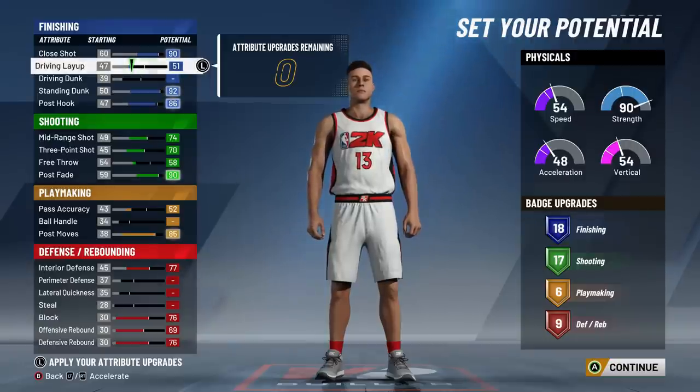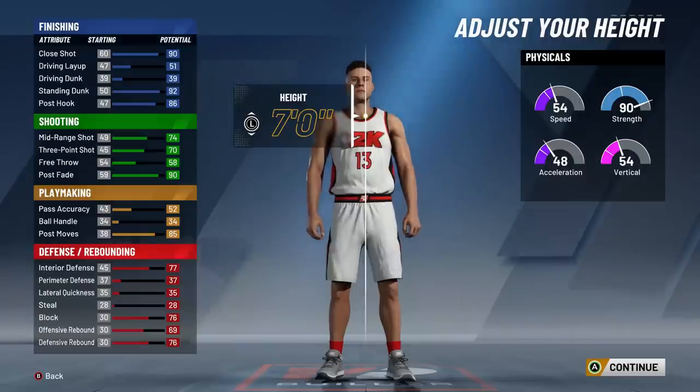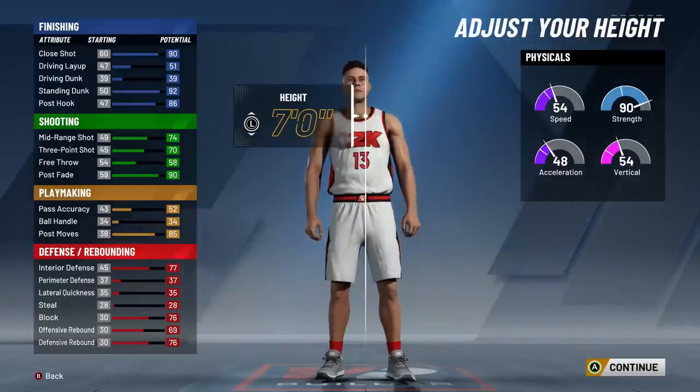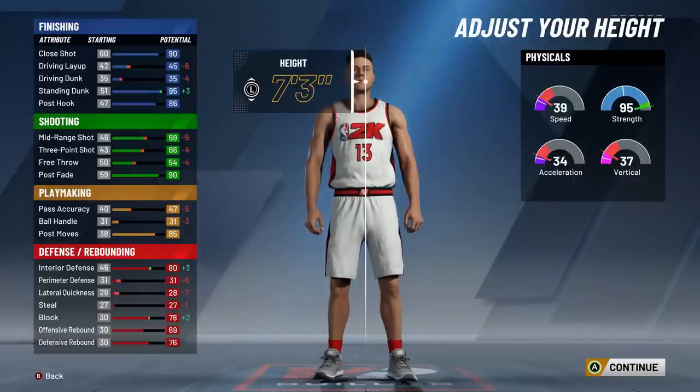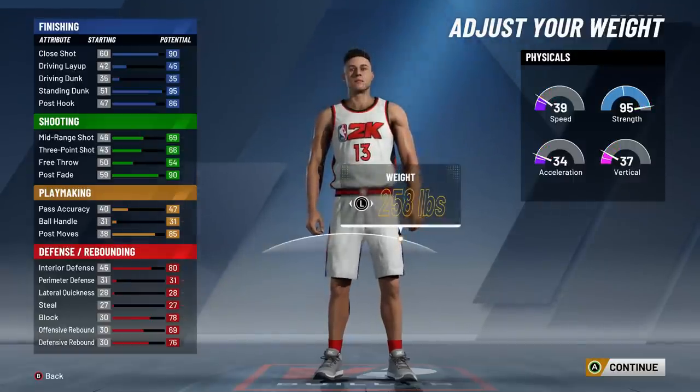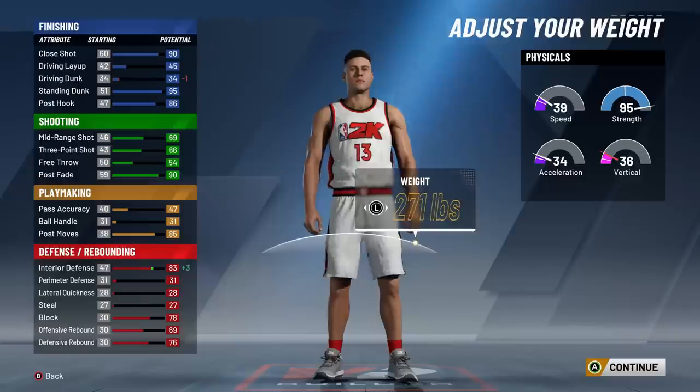This is the finished final product - it's gonna make you a very versatile post player. You can play down low in the post, play in the pick and roll, pick and pop, shoot jump shots, spot up, rebound, and defend. Once we make the player 7'3", our interior defense is gonna go up to an 88. My body shape is going to be built, but that doesn't affect gameplay - it's just cosmetics. I'm going 7'3" without a doubt, and the weight is gonna go all the way up to maximize interior defense.